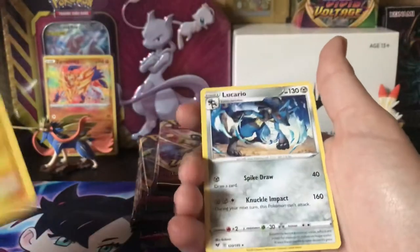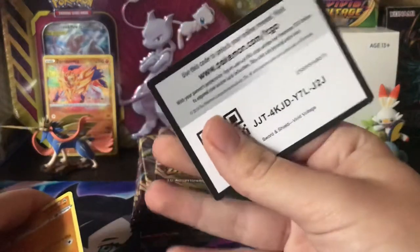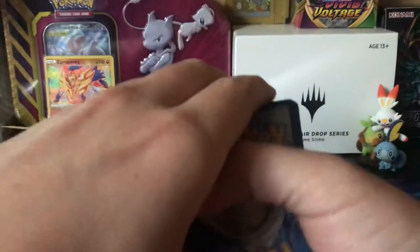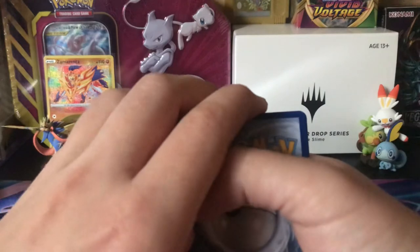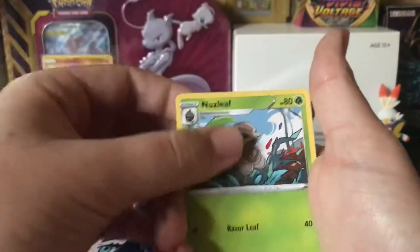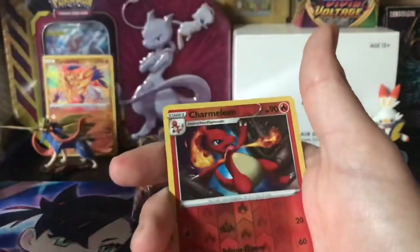Got the Dynamo and Lucario regular rare. If you are enjoying the video so far, please consider hitting that like button — helps me grow, helps me know people enjoy what I'm doing. I know I'm small right now, but my dream is to one day become big, and maybe we can do some milestone giveaways. Grass Energy, Lightning, Nuzleaf, Memory Capsule, Riolu, Sandile, Wailmer, Weedle, Beedrill, Charmeleon Reverse.